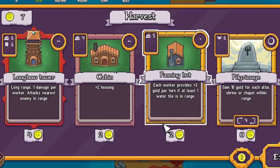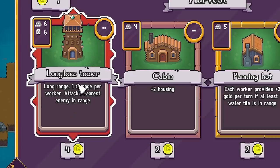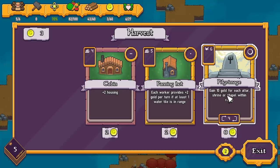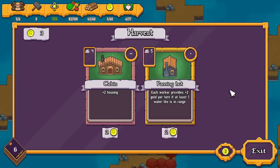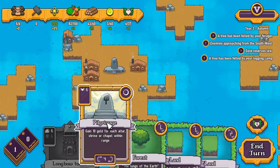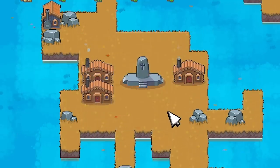We've got to think about defenses now. We've got seven gold coins to spend — let's buy the longbow tower. It's probably worth grabbing this pilgrimage card too; it costs six faith to build but zero gold, so definitely take that. We'll exit into autumn of year two. With our faith we'll play the pilgrimage card, and as long as we click on our shrine we get 10 gold.